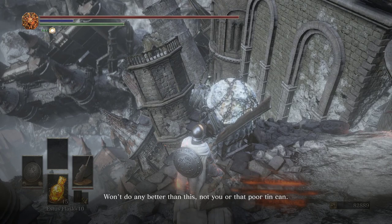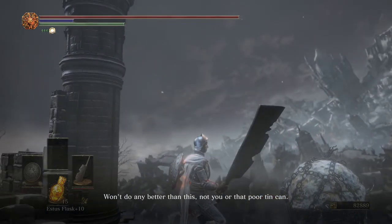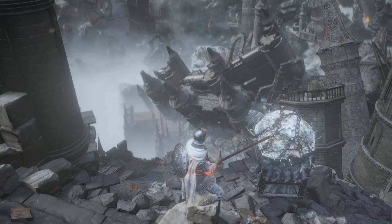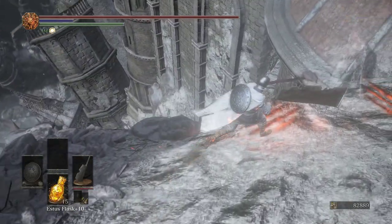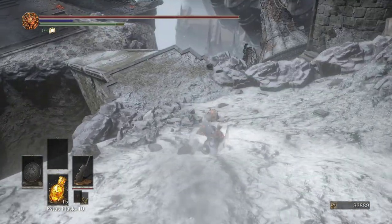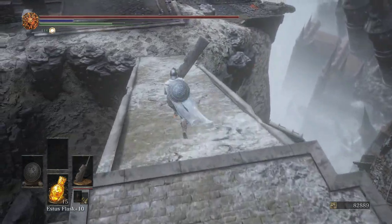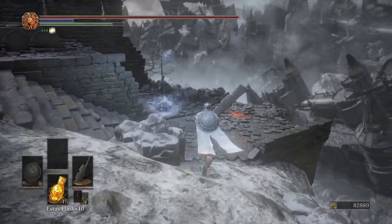'Don't go and take it for granted, I suppose. Won't do any better than this — not you, or that poor tin can.' We're definitely gonna go and find the Ring City for sure, if it's at world's end and it's where Lapp is going.